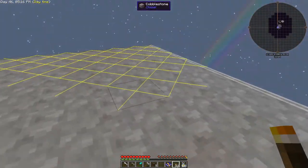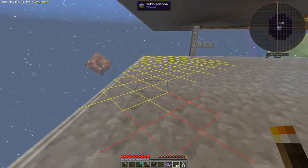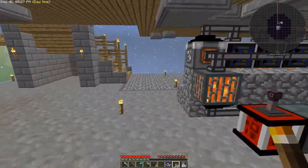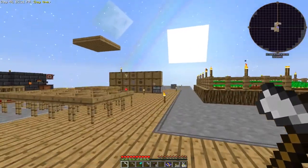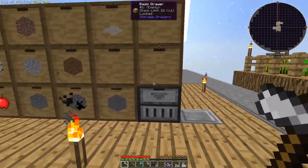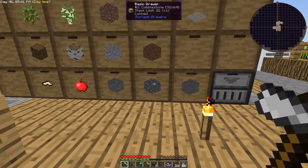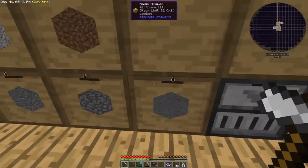Put some torches down. In between episodes I made this drawer controller with this set of drawers. That hole is right underneath this so that we can grab stuff from here and put stuff back in as well. So we're generating infinite cobble.